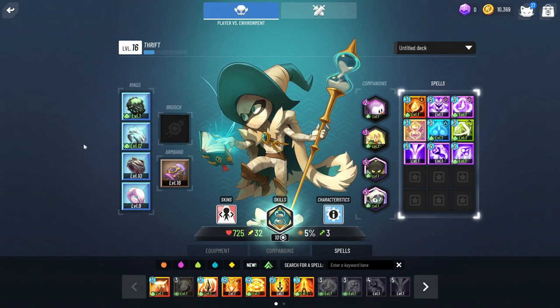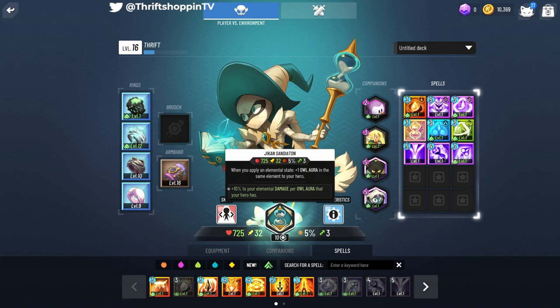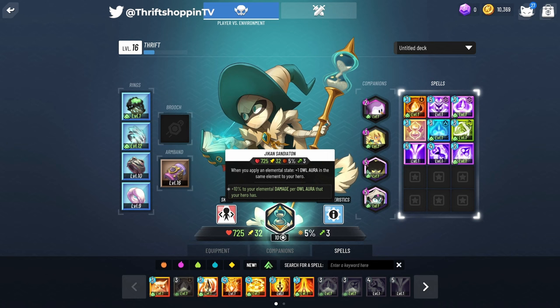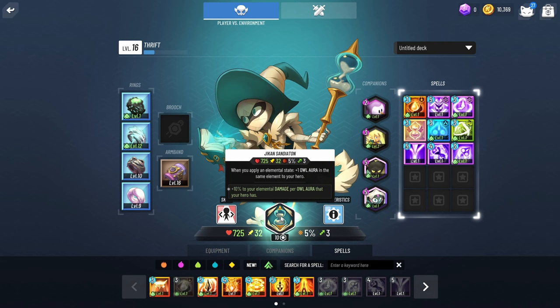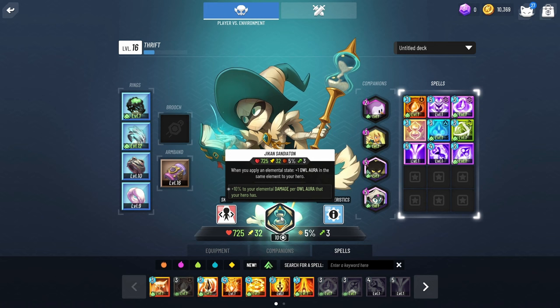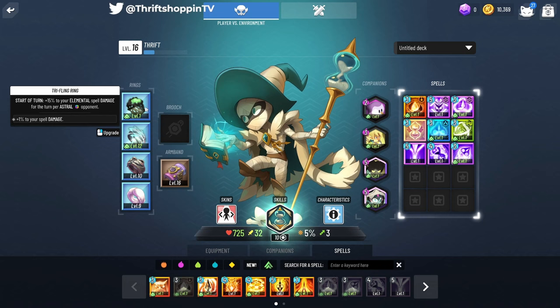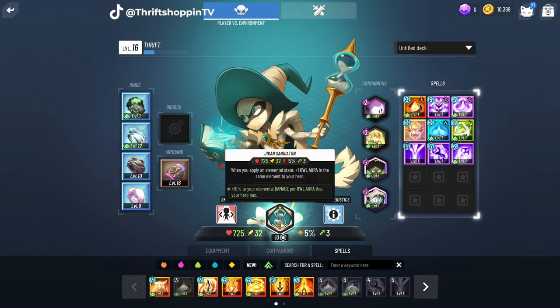One final thing to mention: auras. Many classes have aura types — for example the Gcan has owl auras corresponding to the element applied, so applying oil earns a flame owl aura. The blunderbust earns a dart of the aura type when you apply an elemental state, and the Iops and Kasai Iops earn an aura of that type similarly. Those auras scale off of their specific elemental damage type, and you can modify further with general elemental spell damage. The trifling ring, for instance, is a start-of-turn modifier that boosts all elements.